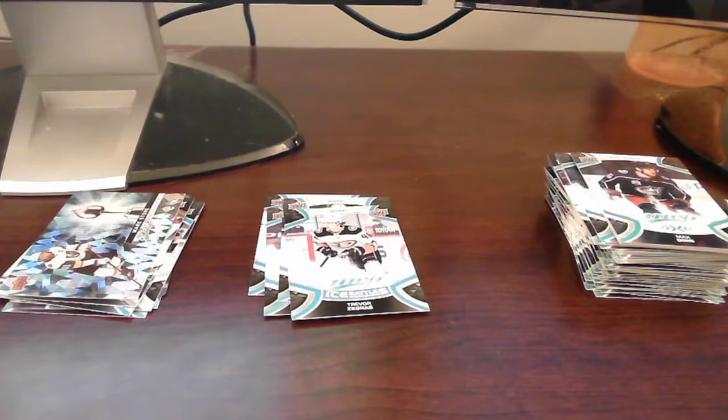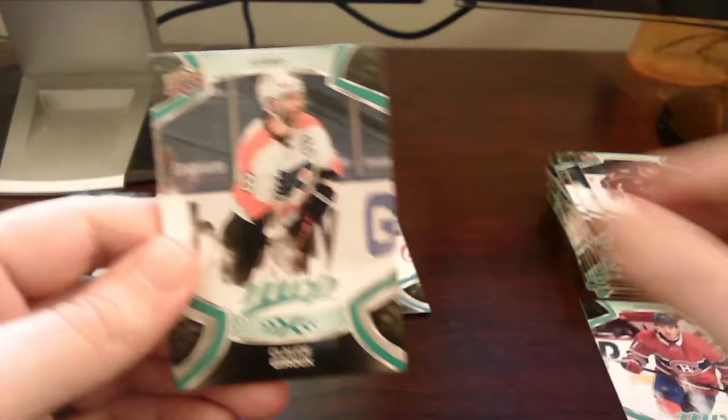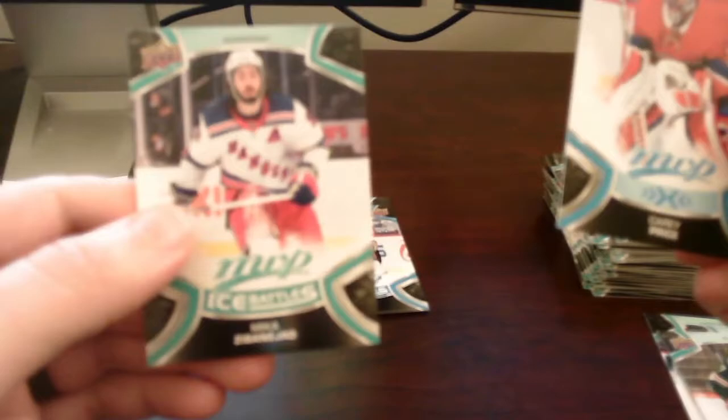Next pack, second to last: Keller, Nick Suzuki, Drew, Palino. We get a short print of Carey Price — very nice. And Ice Battles of Mikis Barkov base card. I'll go ahead and put our short prints over here with the rest of our inserts. I consider short prints as inserts.